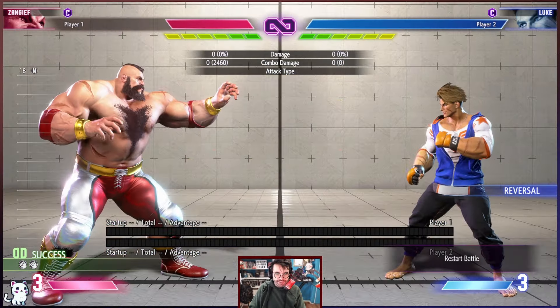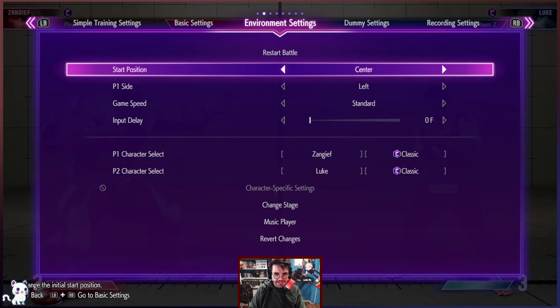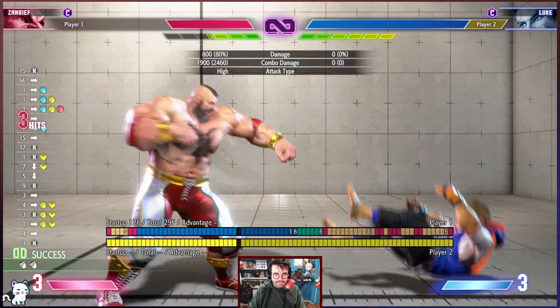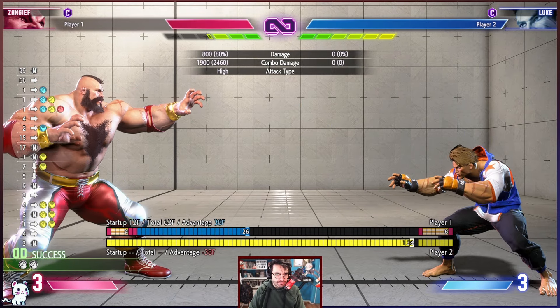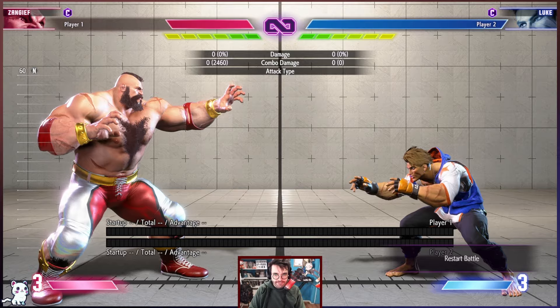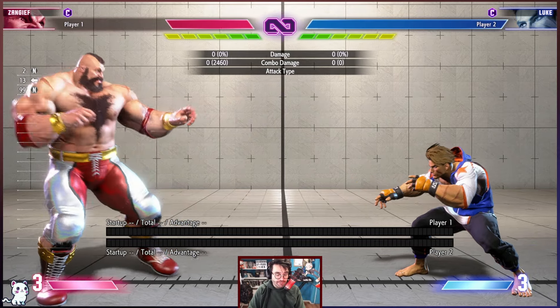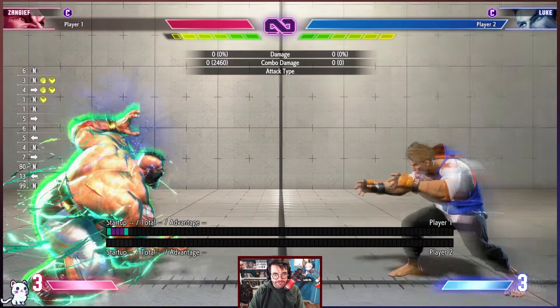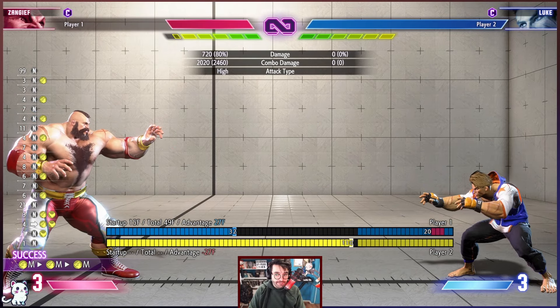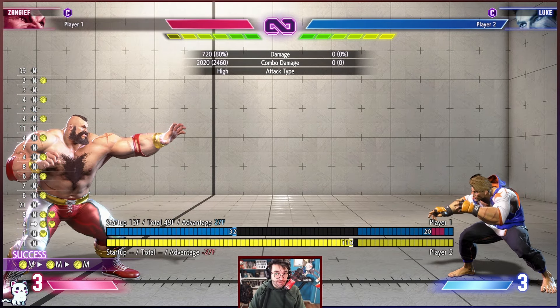This has a few issues. If they're crouching, you will likely only get one hit, which is 1900 points of damage. That's also kind of difficult to justify because if you want to raw drive rush, you can also drive rush into medium punch, and the damage is better if they're crouching.